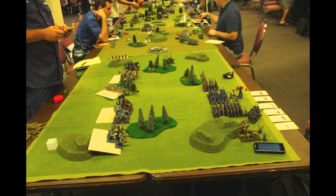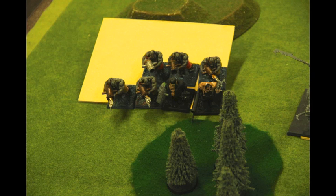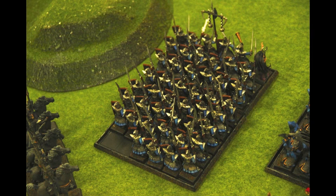We go into the Magic phase. He rolls really low for the Winds of Magic, and the dice he does get he uses to cast Purple Sun. I could just let it go through because I don't think Purple Sun will do a lot of damage to my army, but he doesn't get it off Irresistibly, so I throw my dice and dispel it. In the Shooting phase, his Leadbelchers target my large unit of Spearmen — shooting through trees at long range — and he kills three of my Spearmen.